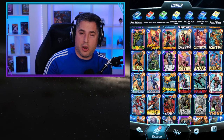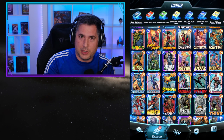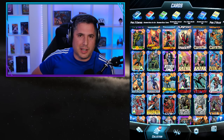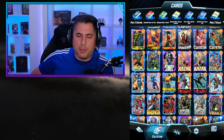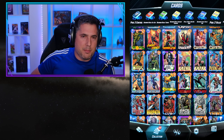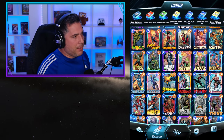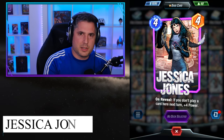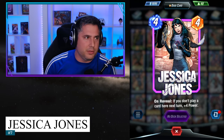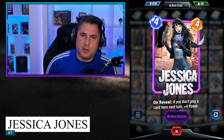Coming in at number 7 is a card that also got buffed recently before launch — it cost a little more and did a little less, one of those cards people said had so much potential but wasn't quite there yet. My friends, coming in at number 7 is Jessica Jones. Jessica Jones is a card that provides you with an incredible amount of value — a 4-cost 4 that jumps into an 8.